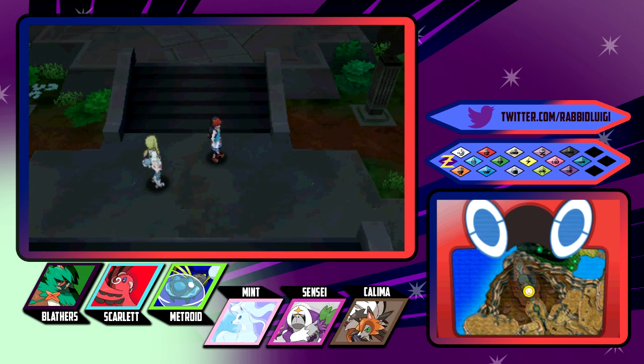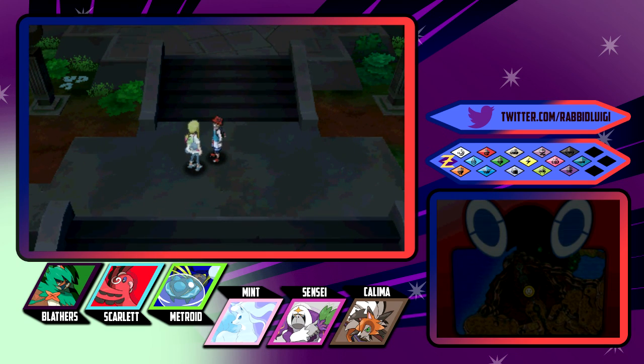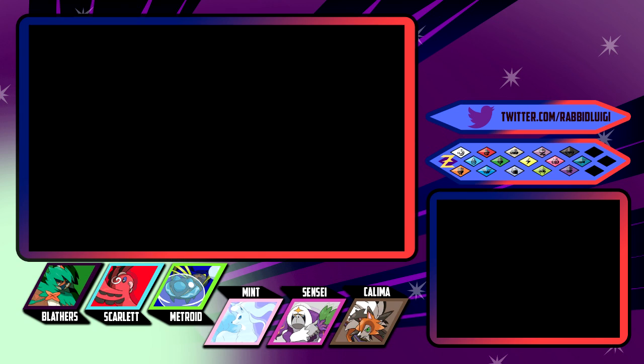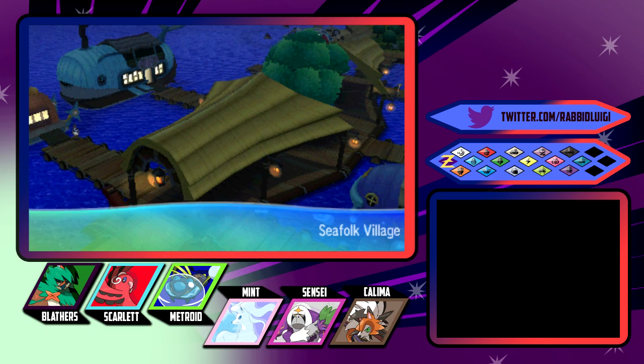So we have a few things - we didn't actually catch Necrozma in the end because it was still fused with Lunala. We're going to catch them at some point. I'm not so sure when that is, but Mina wanted to do a trial, which is fair enough. We will do that. I would like another Z-Crystal, specifically for the fairy type.